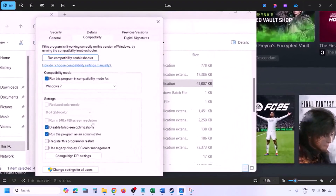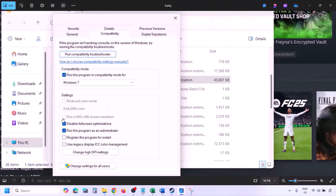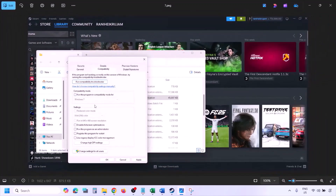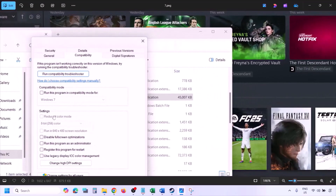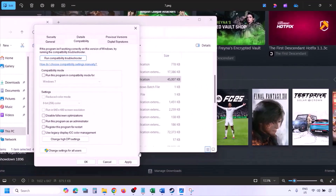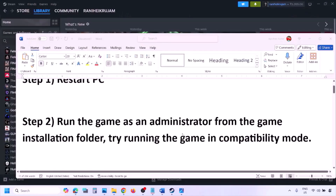If still not working, check the box that says 'Disable full screen optimization,' then hit Apply, click OK, and launch the game. If you've checked all these boxes and it's still not working, uncheck all the boxes, hit Apply, and click OK, then follow the next step.